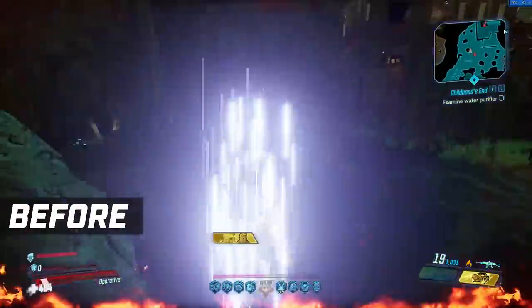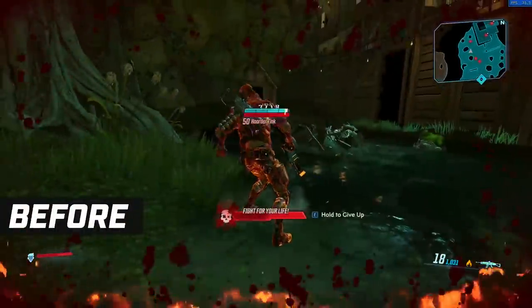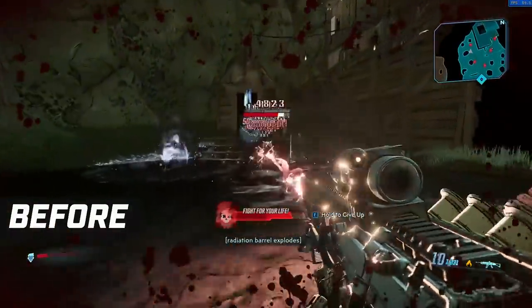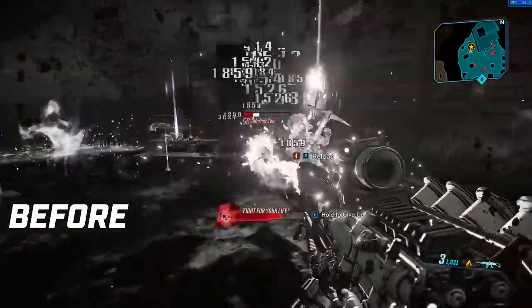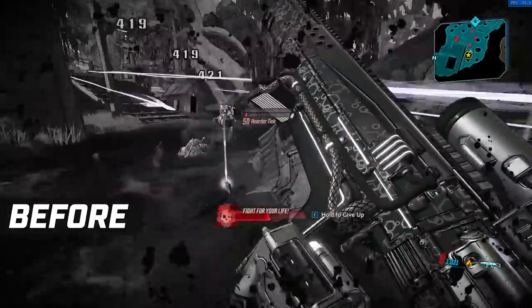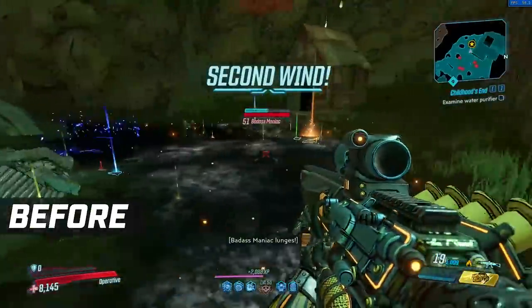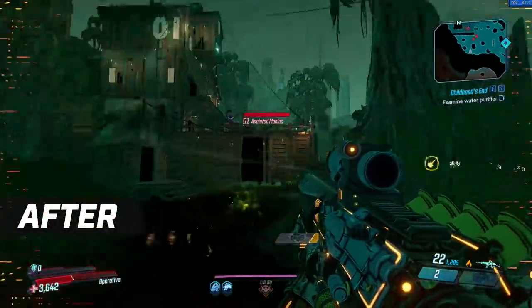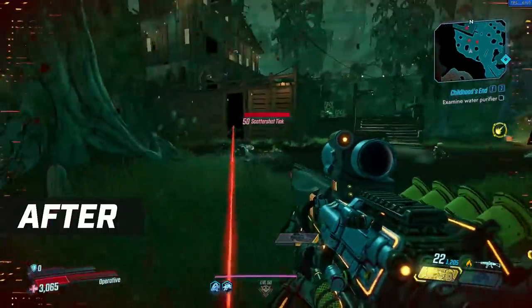They've also adjusted the spawn rate of the loot tinks in the mansion, though I doubt you've heard about this one and used it. You go to the area shown on screen, and a loot tink was 100% guaranteed to run out there. So you could kill him, reset, go back in, kill him, reset, go back in. Now it's inconsistent — you can go to that area and sometimes they are not there. So it's not as consistent as it used to be. It still appears, but not as often as you'd hope.